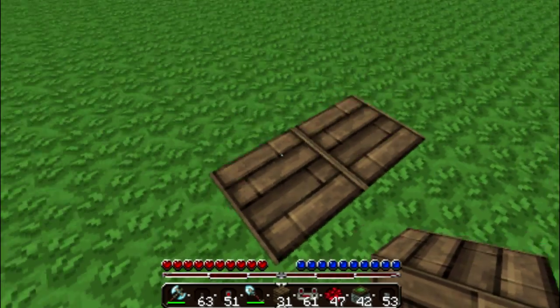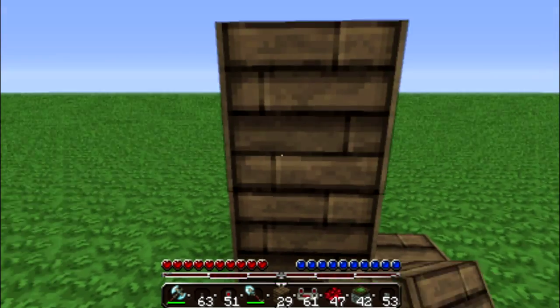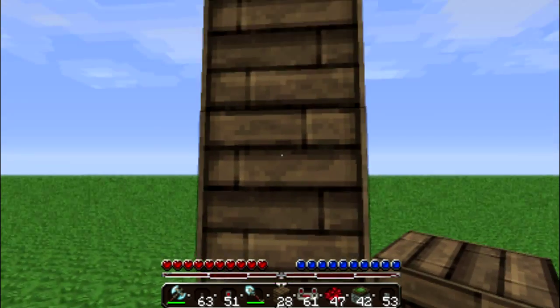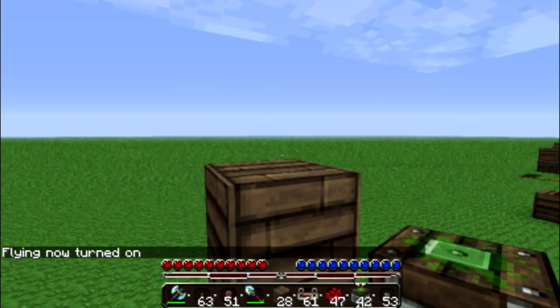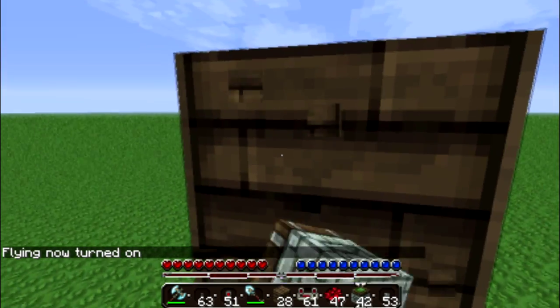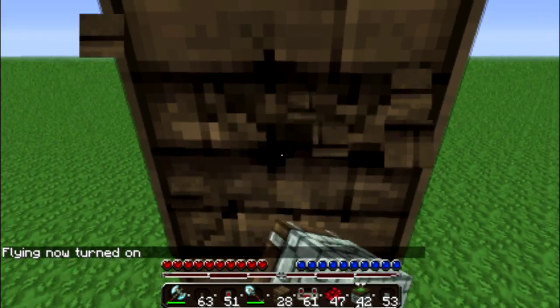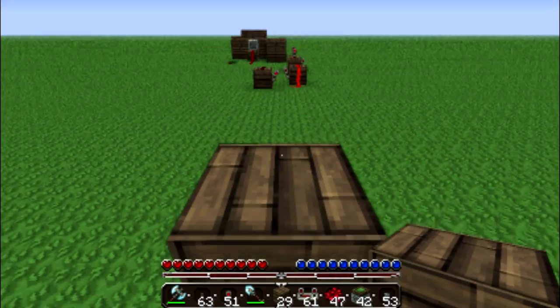When those push up it'll be one higher, so the next one needs to be up to here. The wood needs to go there. I'm actually going to enable fly mode here just so I can do this. If we actually just destroy this block — that's still not going to work out.